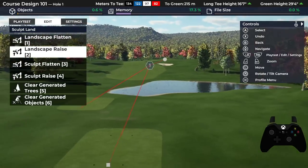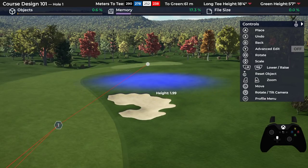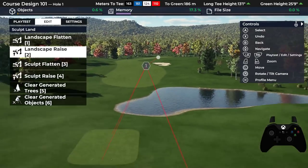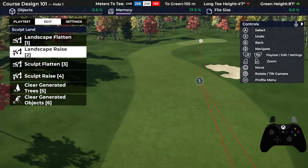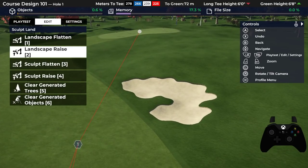Blind bunkers are fine too, depending on the situation, but I'd like a bunker like this to show up. Visual intimidation with your bunkers really helps in terms of what you want your course to look like. So that is one way of doing a bunker.